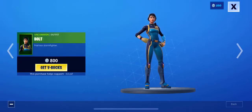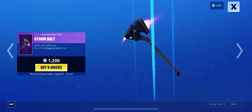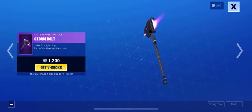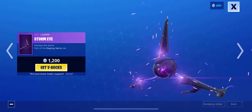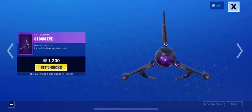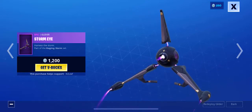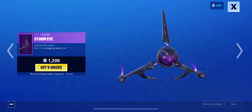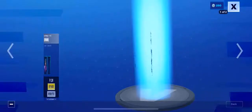We've got Bolt Thriller, Storm Fighter, only 800 V-Bucks — nice. Let's go ahead and go to the next: the Storm Bolt pickaxe, that's a very cool pickaxe right there. And let's go ahead and go to the Storm Eye glider — this is an amazing glider, super cool, coming in at 1200 V-Bucks. Make sure and use the support-a-creator code, it's Leaf, in the Fortnite item shop.